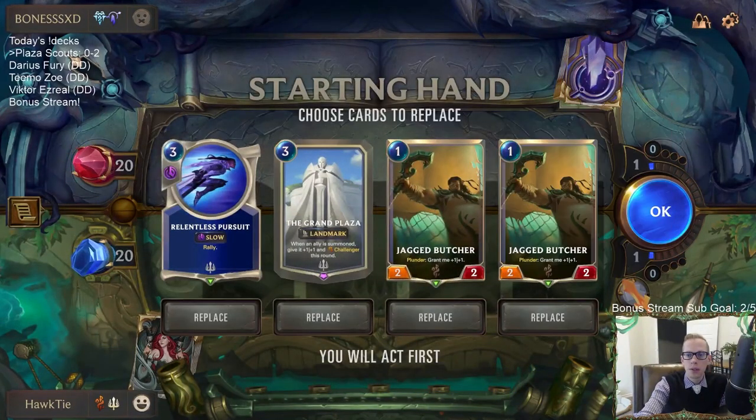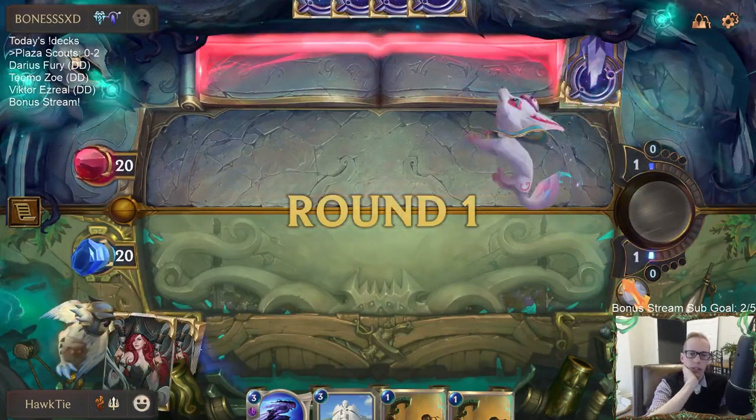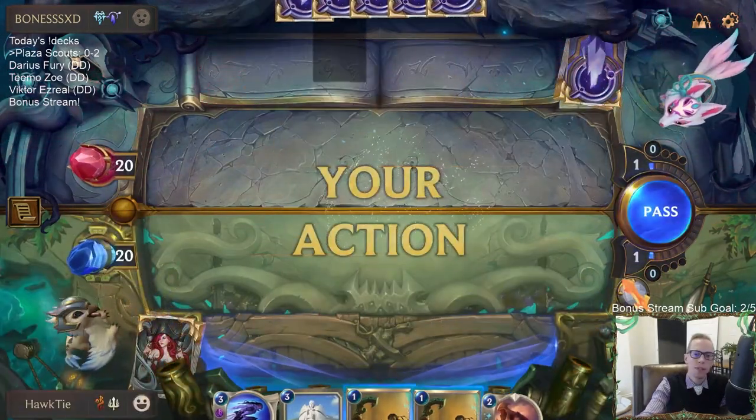All right, Trundle Tryndamere. Do I keep Grand Plaza against the ramp deck? I want Relentless Pursuit against the ramp deck, I want these one-mana cards against the ramp deck. I'm not sure about Grand Plaza — I guess we just keep it. I'm just not sure if we want to take a turn to play it.